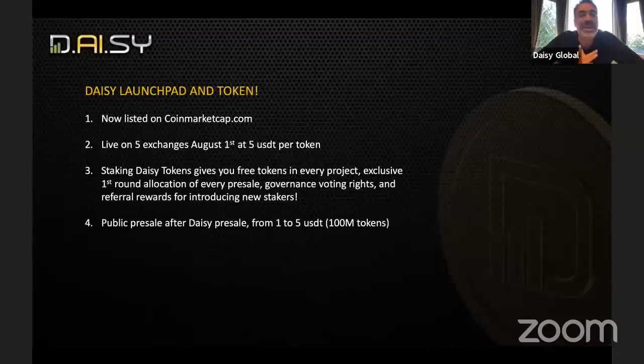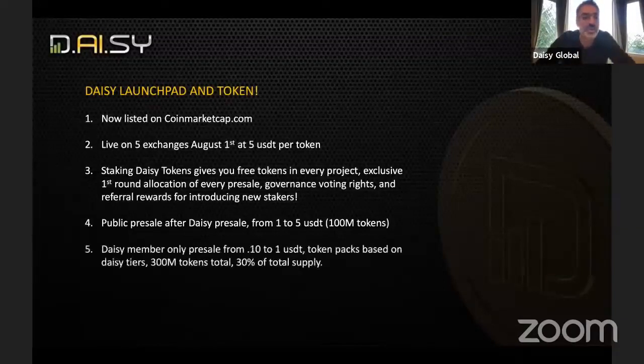The public pre-sale will begin after the DAISY pre-sale and will be priced from $1 to $5 USDT, with 100 million tokens available — that's 10% of the total supply. The DAISY member pre-sale will be in four rounds from $0.10 to $1 USDT, with a total of 300 million tokens available, which is 30% of the total supply.